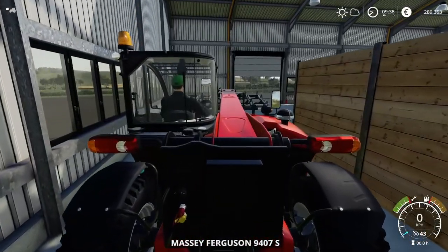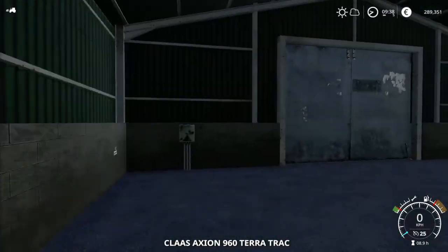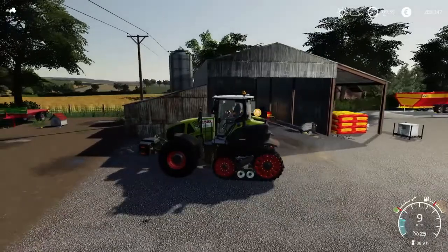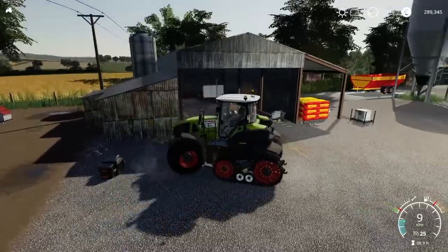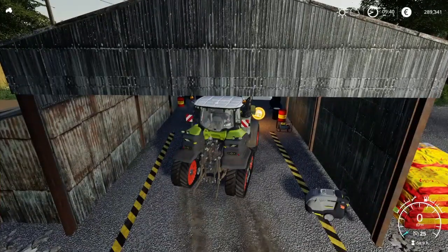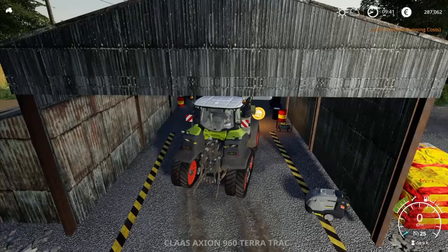Oh my god, that's not even the button I hit — what is going on? The collision camera is going all crazy. I'm going to have to detach this weight. I really wish that when you go into the trigger it would ask you what item you want to work on or sell. But oh well — let's repair that. Nice, quick and easy.